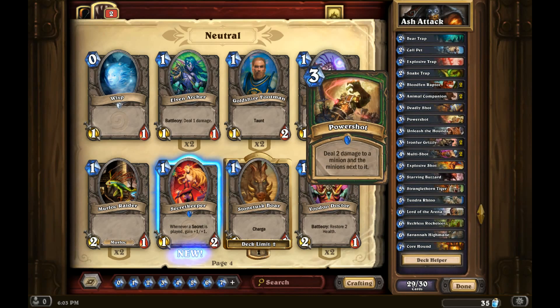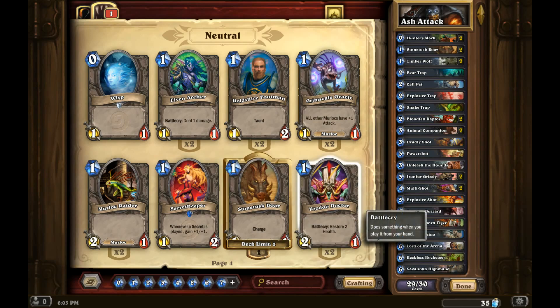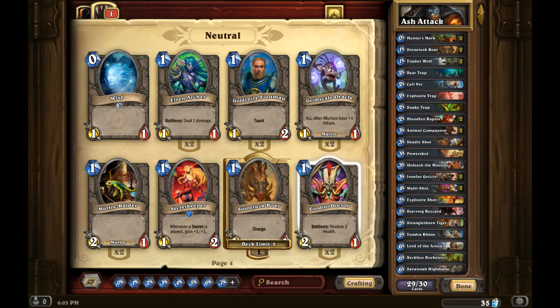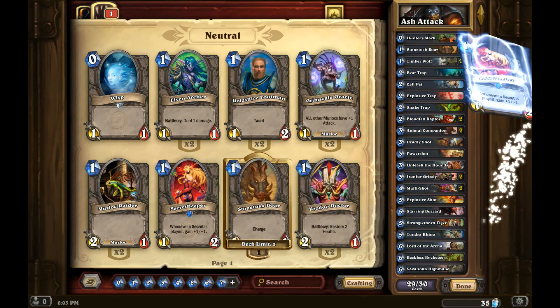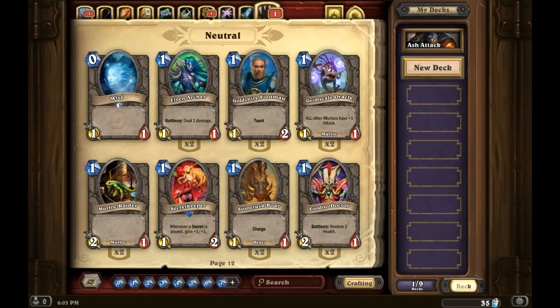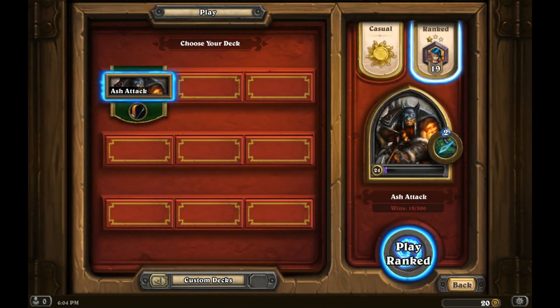So I need one more card. Another one-mana card might be useful. A Secret Keeper — I've got enough Stone Tugs. Something that gives me cards or gives me health would be helpful. Or a Windfury. You know what? I'll try the Secret Keeper, see if I can work that into my strategy. There are certain classes that use a lot of spells and a lot of secret spells. Yes, I've achieved rank 19.